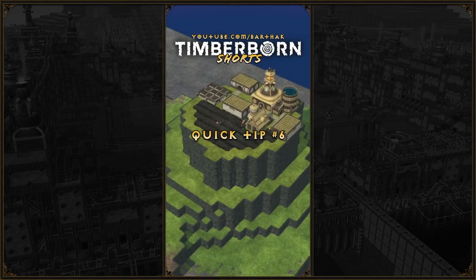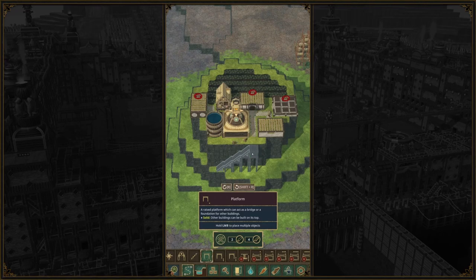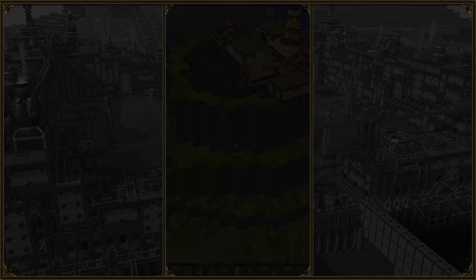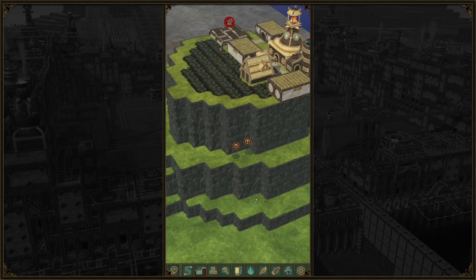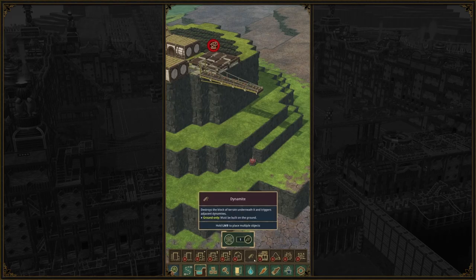Our beavers have the unique ability to reach down endlessly to place and build things. We can use this to our advantage in situations like building a staircase down a cliff or when placing explosives. Unfortunately, they are not able to remove resources while reaching down, as we need to be on the same level as the resource we want to remove. In case we need to reach somewhere a little further from the cliffside, we can use the suspension bridge to get where we need to be, as our beavers can place and build stuff right under the bridge.